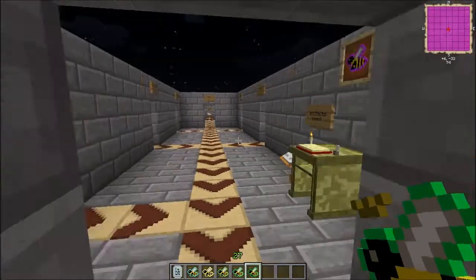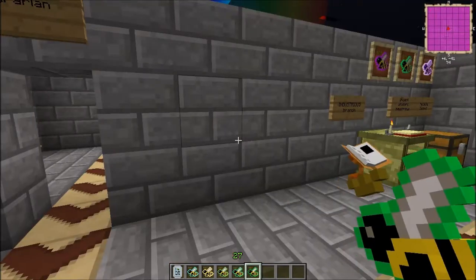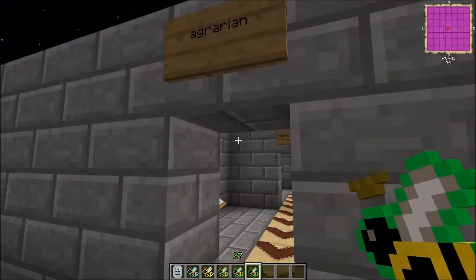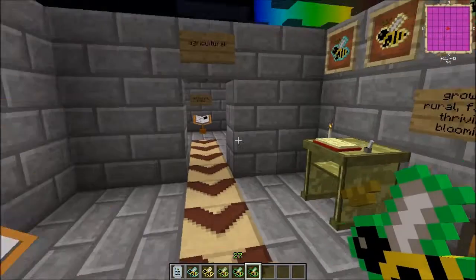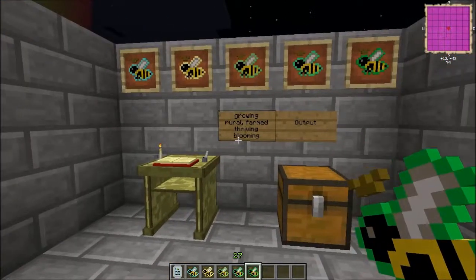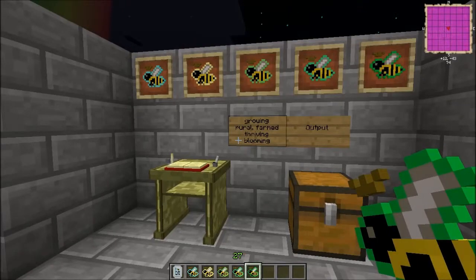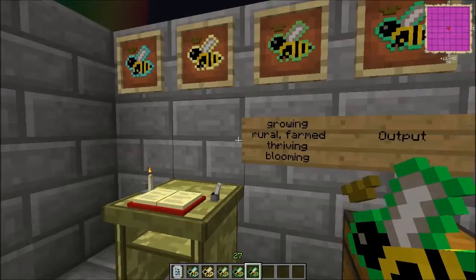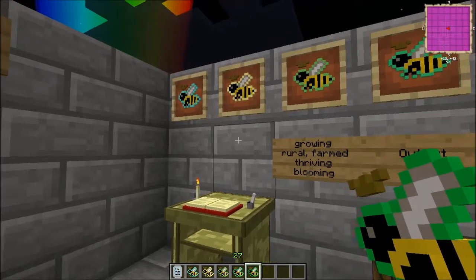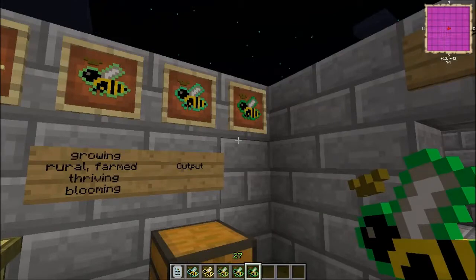In this episode, I'm going to be covering a new branch of bees. This one is off of the industrious line. It is called the agrarian branch, and there are five bees in this branch that are added, most of them by Extra Bees. The bees are, in order from left to right: growing, rural, farmed, thriving, and blooming.